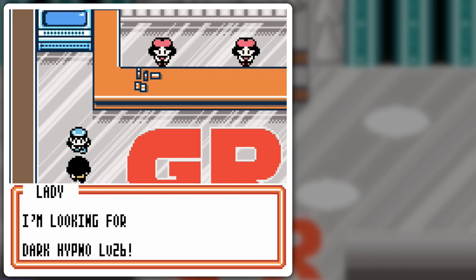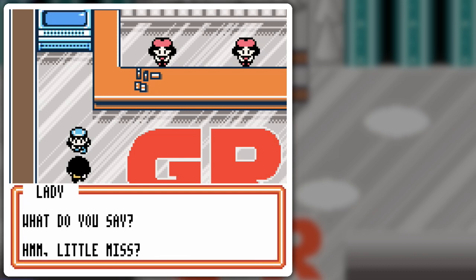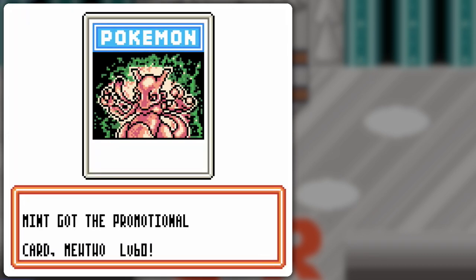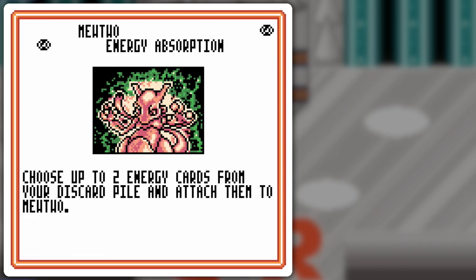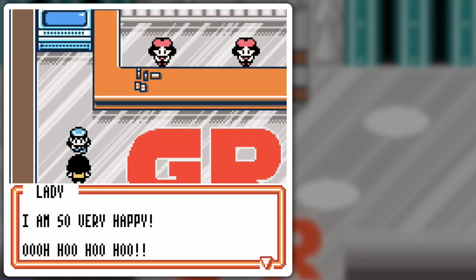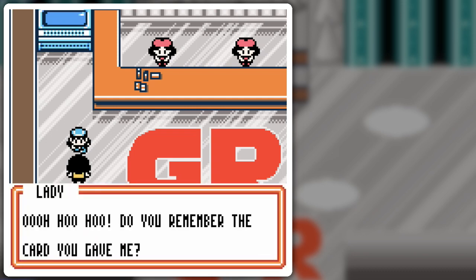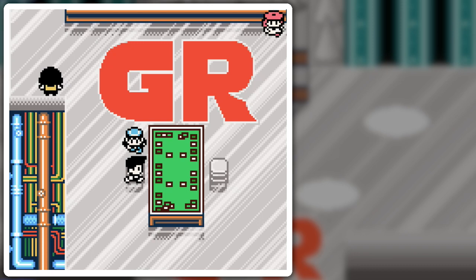Everyone's saying 'oh-ho-ho!' 'I wish to trade cards. I'm looking for a Dark Hypno level 26. I'll give you my rare Mewtwo level 60 card in exchange. What do you say?' Yes, I would like that as a matter of fact. We get to trust a Mewtwo level 60 card! It's the movie promo Mewtwo — a powerful Mewtwo! You might know this one: grab two energy cards from the card pile, attach them, and then Cyburn for 40. It's pretty versatile. Kind of mid-game, so to speak.